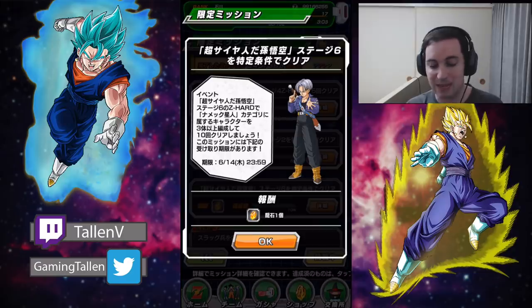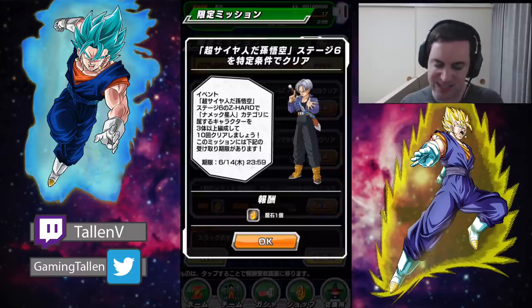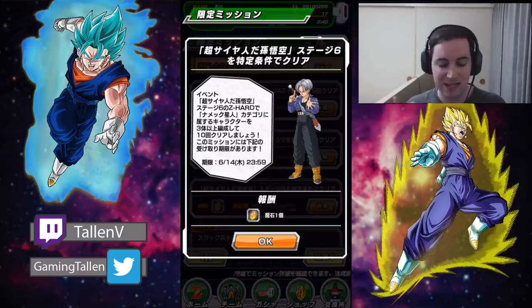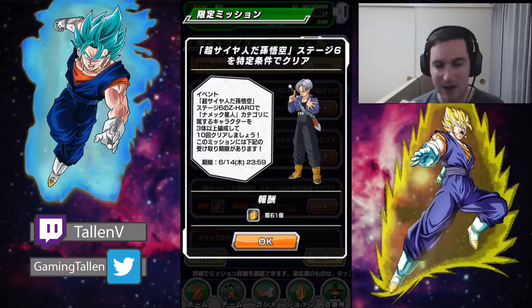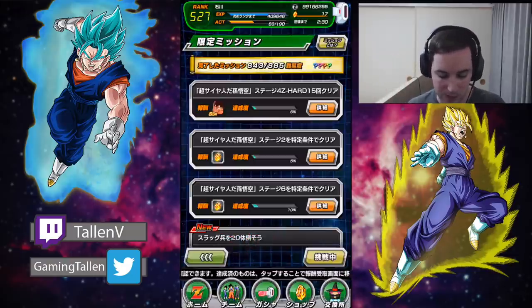That is for that one, and then the second one here is stage six where you can farm up the Goku — no, sorry, stage six is the medals where you farm up the Kaioken medals. But basically it's the exact same thing: Z-Hard 20 or 10 times this time, but three people from the same Namekian category. So just kill two birds with one stone, beating that stage a certain number of times and doing this part of the mission as well. You can have two people on your team and one as a friend, or three on your team and zero as a friend — it all depends what you can find.